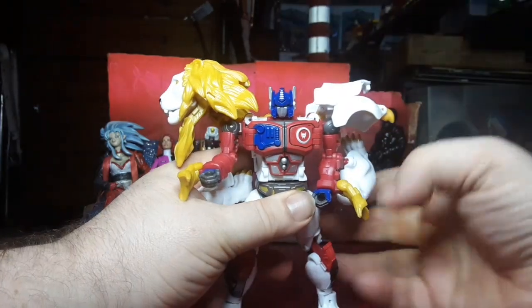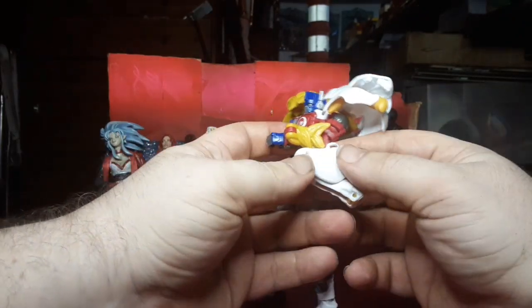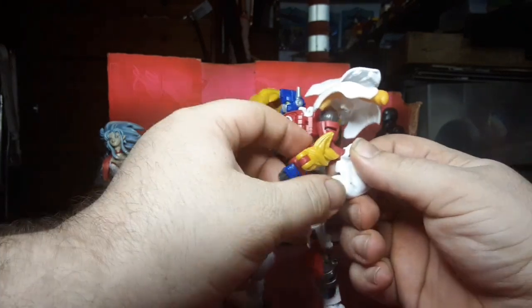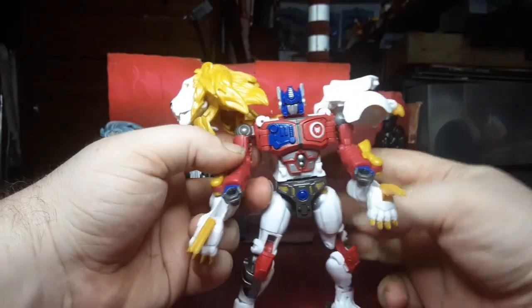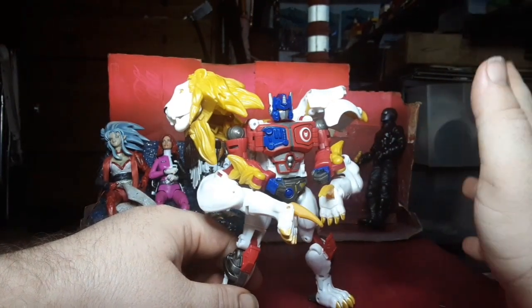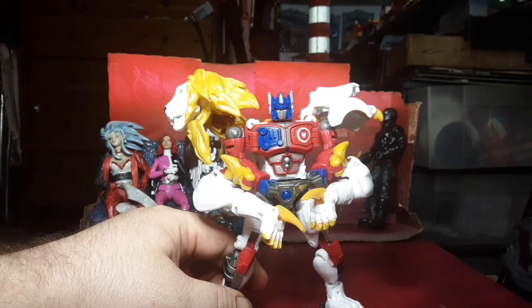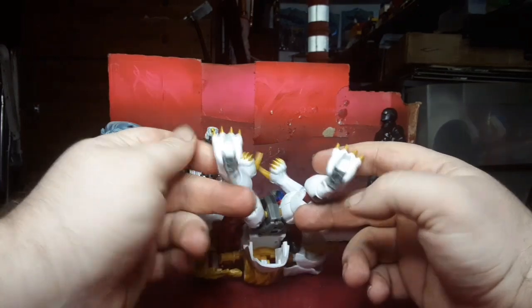Now this is one thing I take issue with. On the back of the box they demonstrated his Evo Fusion gimmick. Evo Fusion is supposed to be some type of combination. But the original toy already did this — you can take the paws from the lion mode and flip them around to bring out these cool tonfa-style blade things on either arm. The box is claiming a feature the original toy had as some brand new feature and co-opting it into their Evo Fusion running gimmick. Hasbro, that's not fair.